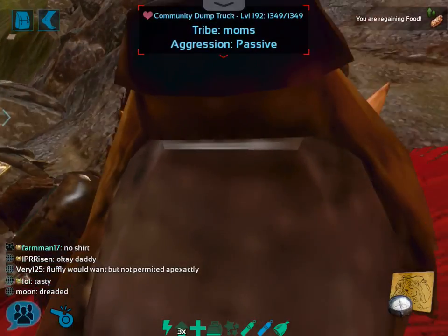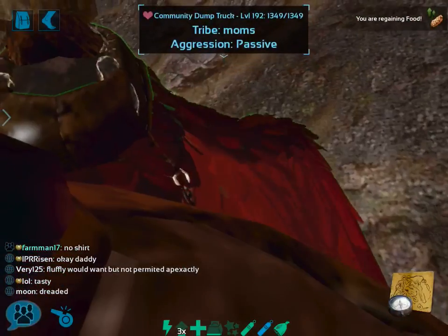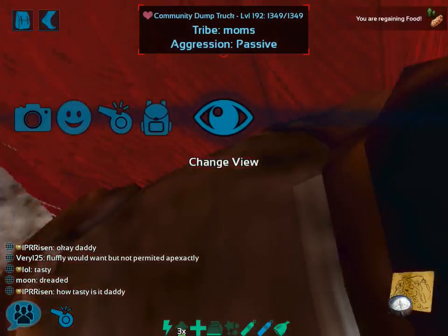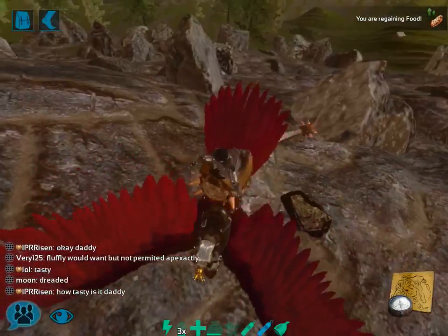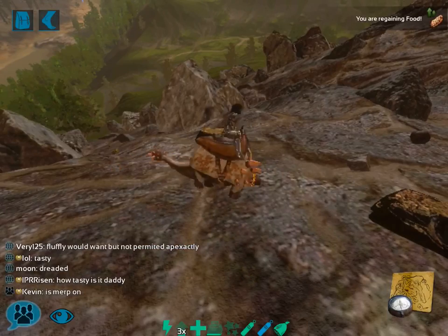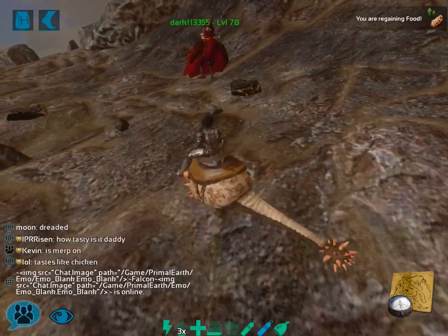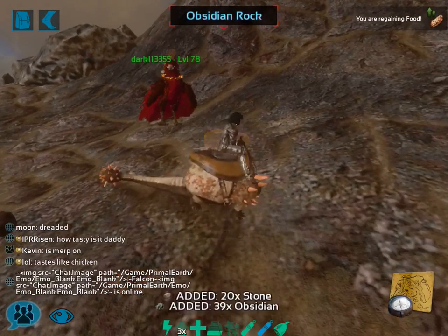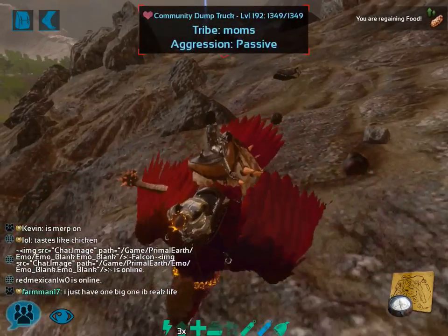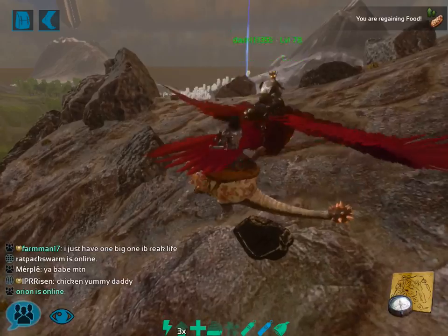The Doedicurus is super fast at collecting Obsidian with certain rock nodes. You definitely want to remember that there are two types of rock nodes. On some mountains, with some types of nodes, you're not going to be able to collect from those. So just remember this only works with certain types of nodes, and it's not actually easy to figure out exactly which ones those are.